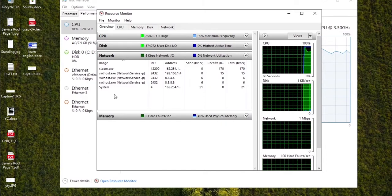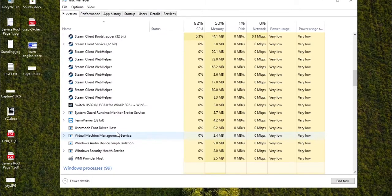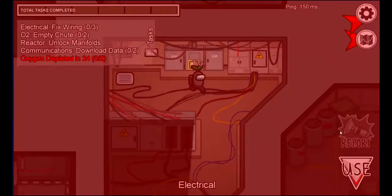I would suggest closing the applications that are not useful to you, especially applications that might be open in Windows. Go to Processes and close all the applications you don't need that might be consuming your internet. Closing those applications may get you some better results — for example, SteamViewer is always open.